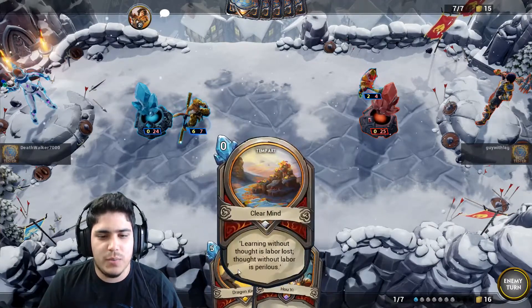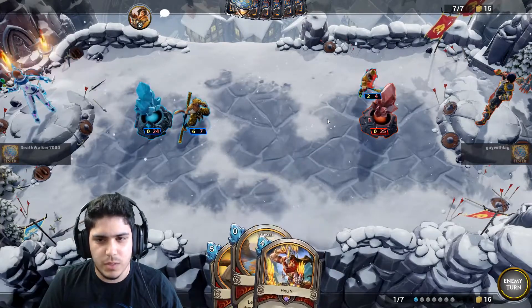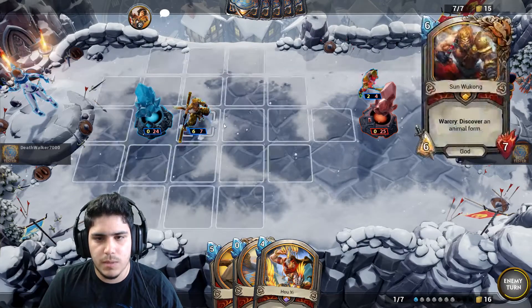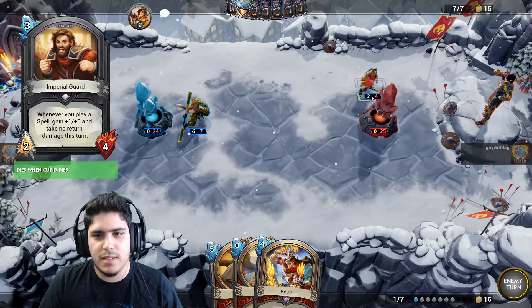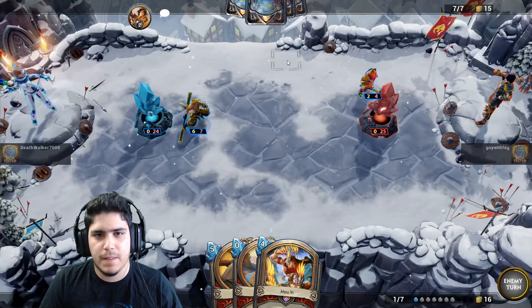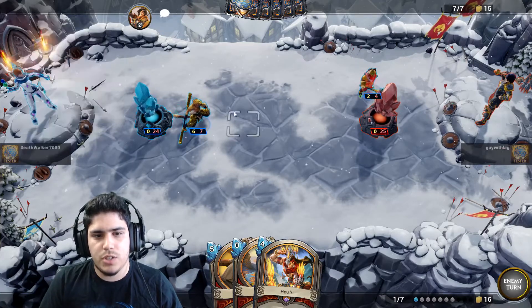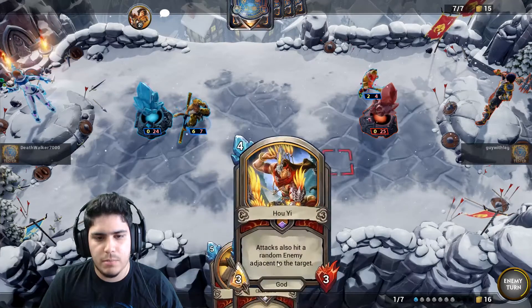All we need to do is use Clear Minds to kill this guy and make a trade here — Cupid is actually really good. If I'd done damage, maybe I could have pushed, but if I used the Crescent Blade on that guy to push damage and killed the Tara, I would have used my Dragon King. So at least now I'm keeping Dragon King and Ho Yi. Also, Clear Minds is actually really cool. If I top deck one doll it could be really useless since I won't have any guards on the battlefield.